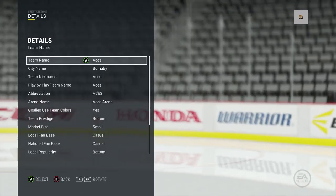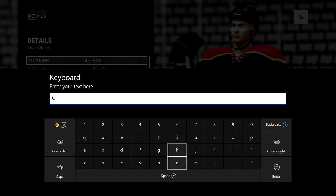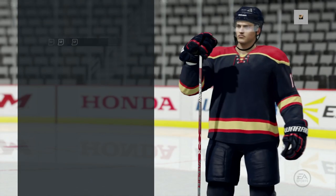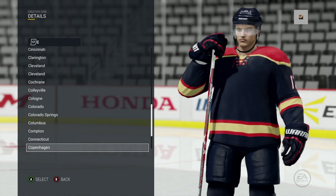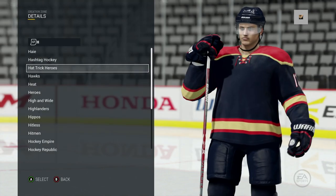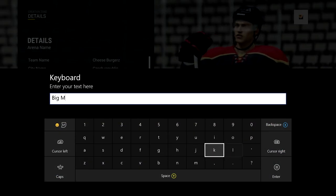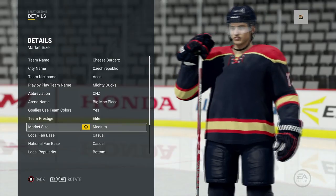We're going to call ourselves the Cheeseburgers — the Czech Republic Cheeseburgers — because why not, it sounds like a fantastic name. There are so many customization options; this year they implemented a whole bunch of new things. You can choose from a ton of names and play-by-play names — each letter has about 20 or 30 different name options. We'll go with the Mighty Ducks and name our arena Big Mac Place.